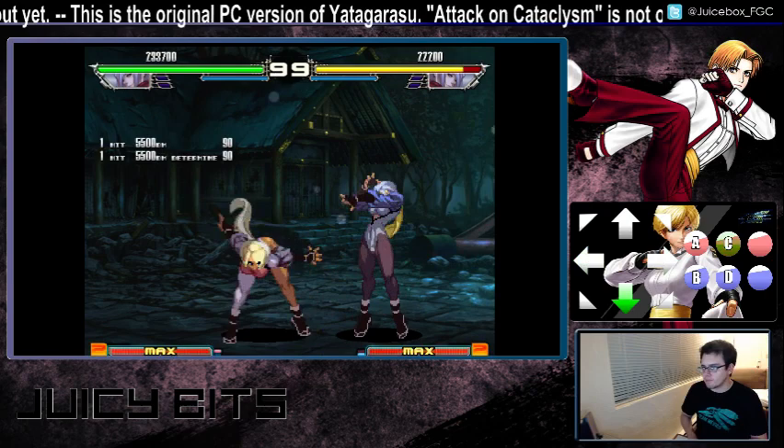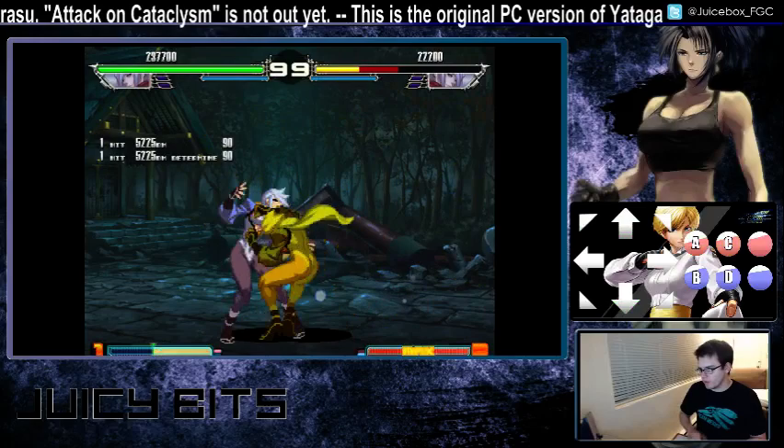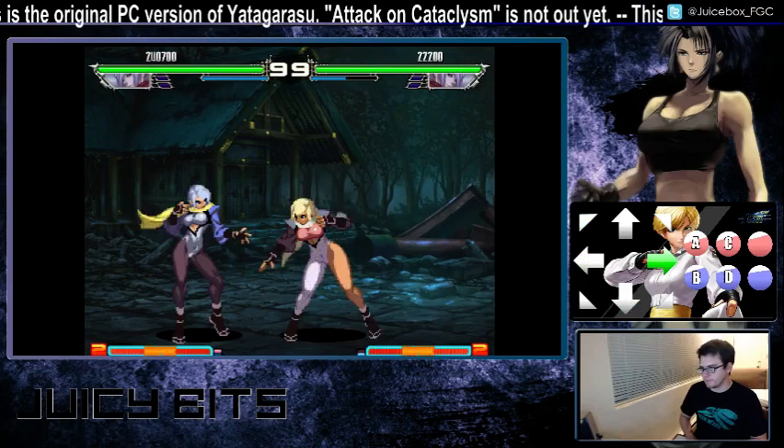The last thing regarding her moveset is that her crouching hard punch has good horizontal range and is cancelable. More importantly, her crouching fierce punch is super jump cancelable on hit — you might be able to create some mix-ups off of this. But this is only super jump cancelable on hit; if your opponent actually guards this, you cannot super jump cancel it.